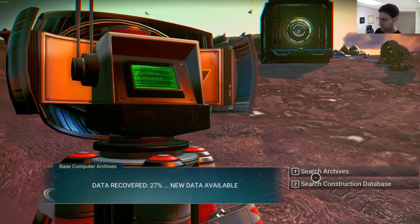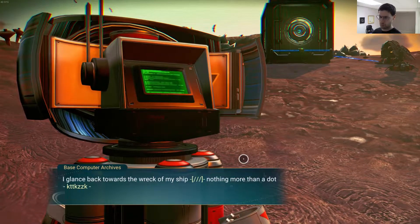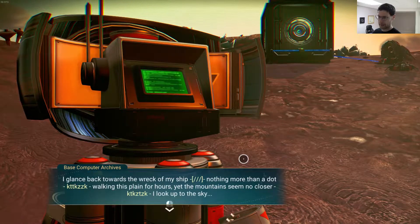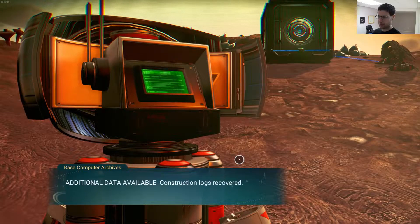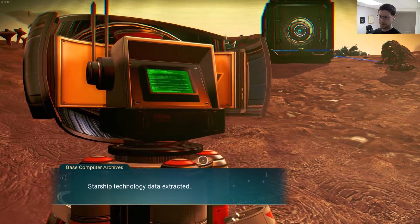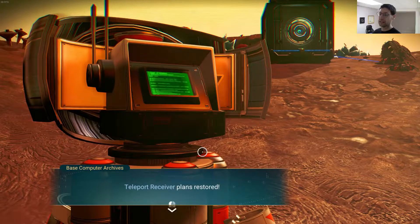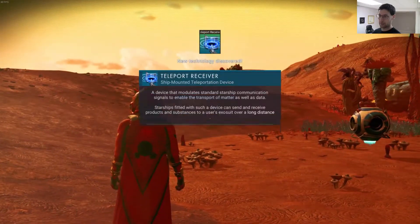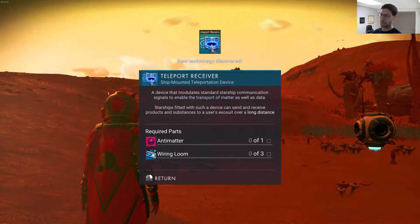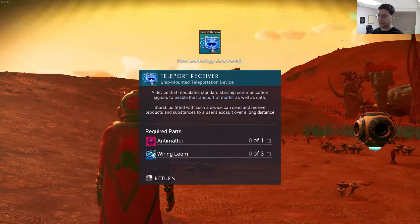27% data, new data available. Search archives. Entry follows: I glanced back towards the record and mentioned nothing more than a dot, walking this planet for hours. Additional data available, construction logs to recover. Blueprints resemble... Starship technology data downloading plans. Teleport receiver plans. Interesting.